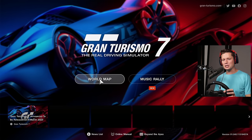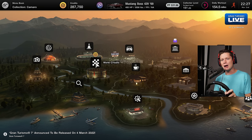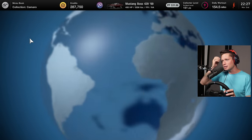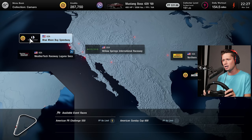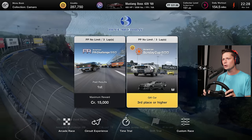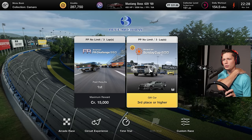Welcome back to Gran Turismo 7 — it's the Camaro episode! We've got a Camaro menu coming up, we need to unlock a couple more Camaros, and we're going to be using Mustang Stu. We just unlocked a couple of new racetracks here in the U.S.: Blue Moon Speedway over in California as well as Daytona International, the world center of racing — the road course. The suggested PP is 600 and we're going to unlock a new vehicle.